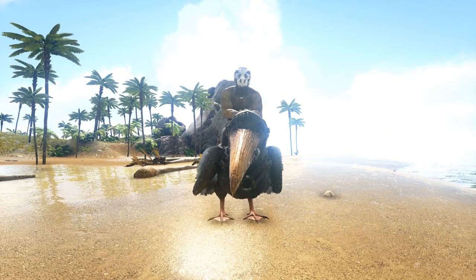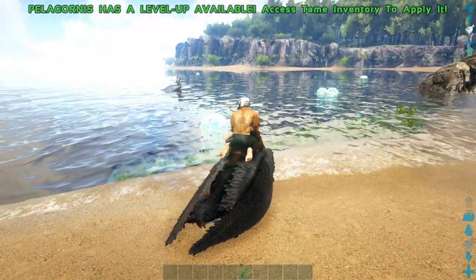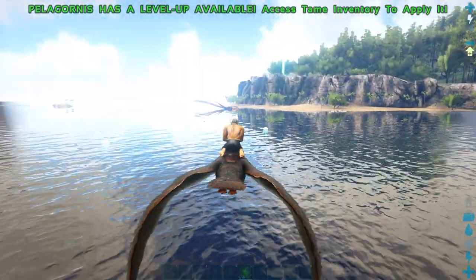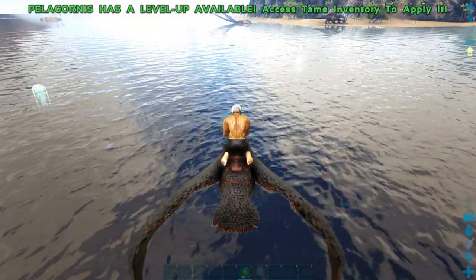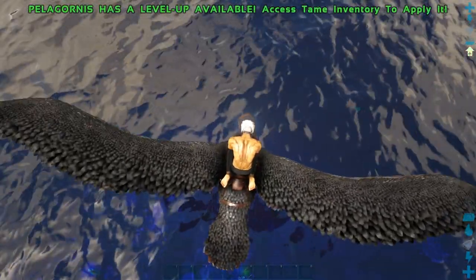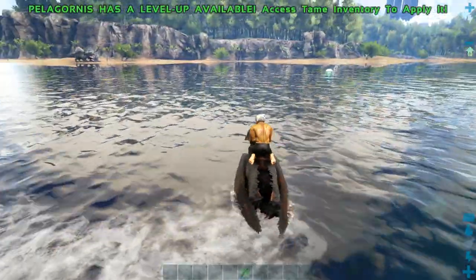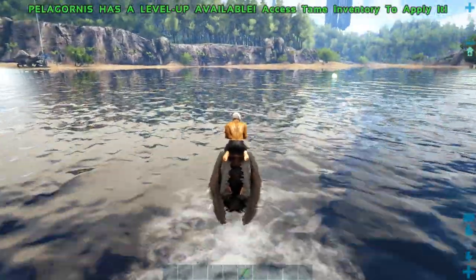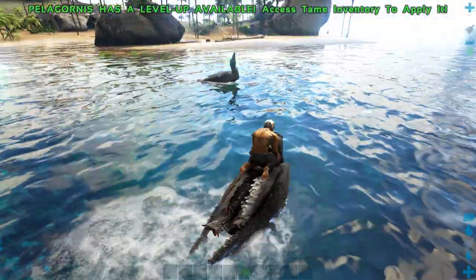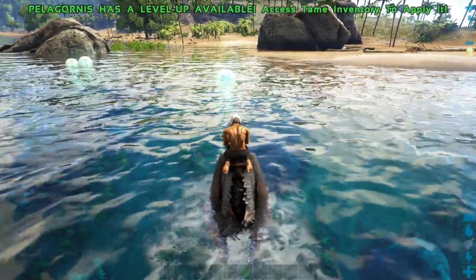Coming in at number 5 is the Pelagornis. He's like a big pelican kind of thing without the beak. He can fly around and sort of glide, and he can just hover and stop like this. He can also land on the water — all the other flyers kick you off if you put them in the water, but this guy just floats on top. And he's good for fishing; you can just kill fish like that. And he's also good at killing jellyfish.